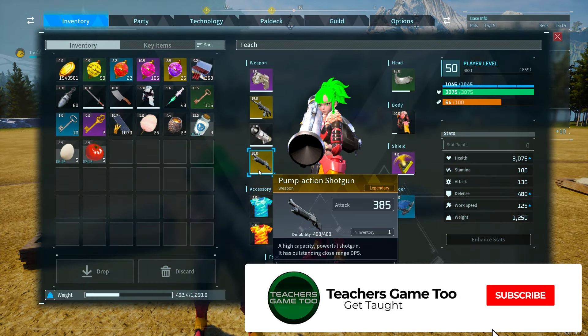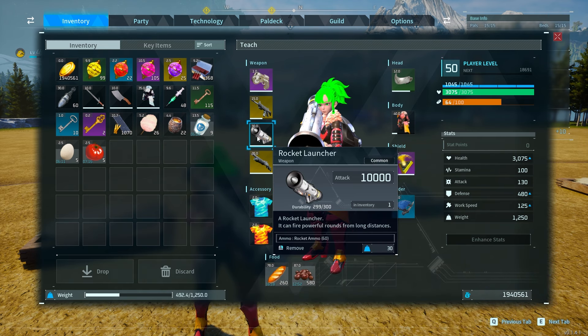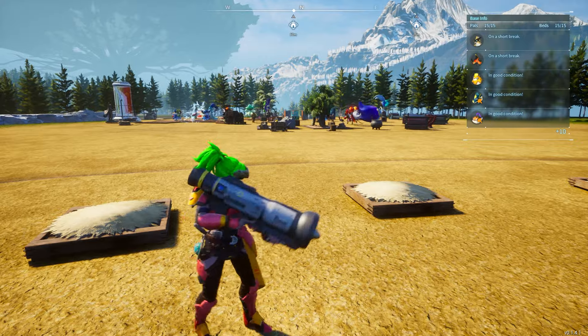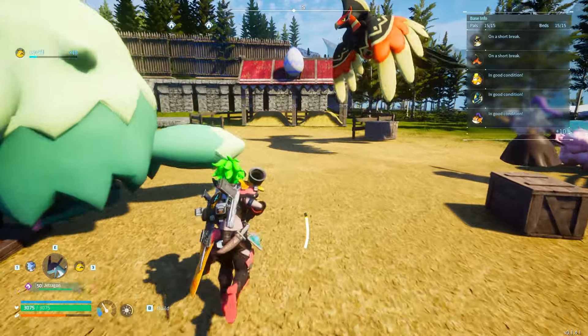Just so you can see, here's my legendary assault rifle. Here's my legendary pump action. And now the next thing we want to do is get a legendary rocket launcher. It is actually something that is easy to do — it's just a repeated process, something that you're going to be doing in the long term.